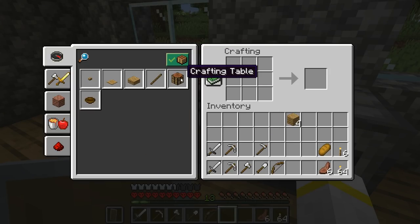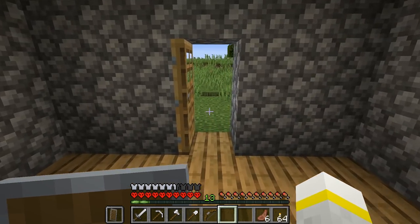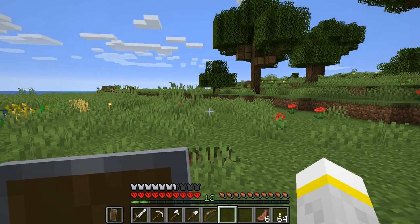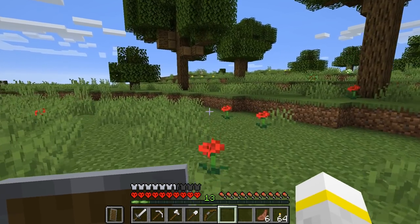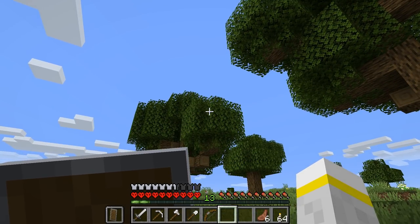I want to switch this so that it only shows things that I can make. I also learned about shift-clicking to put all of my resources into the crafting thing that I want to make, and getting everything out all at once. That I learned from playing in my own time - not with this world, but with my survival world. Now, what time is it? It's just gone past midday.